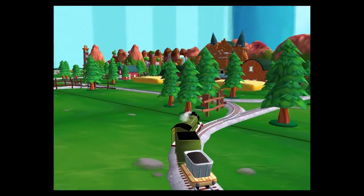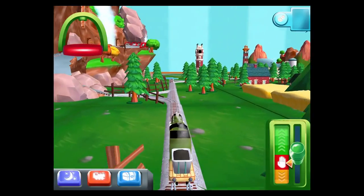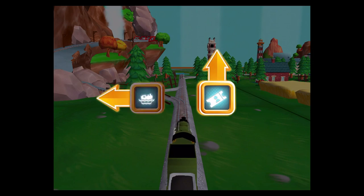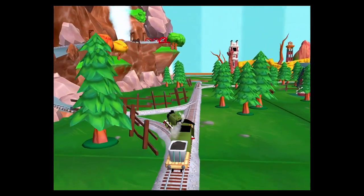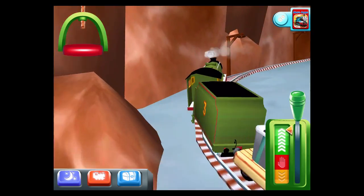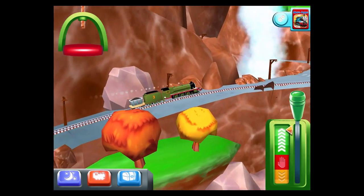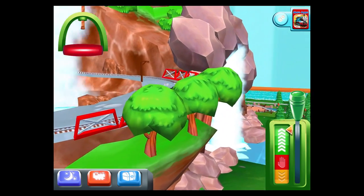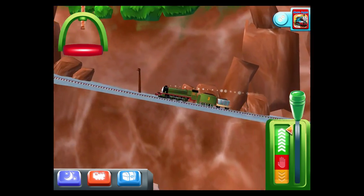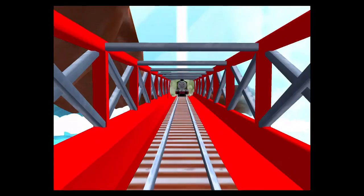We're going to Waterslide Mountain. Forward leads to the Great Waterton Station. Left leads to Waterslide Mountain. We're going to Waterslide Mountain.